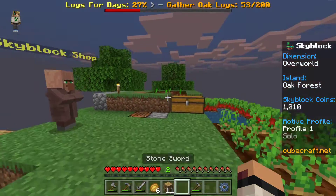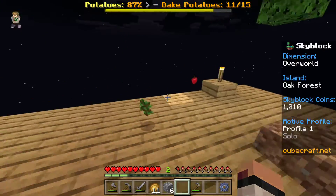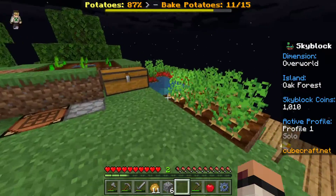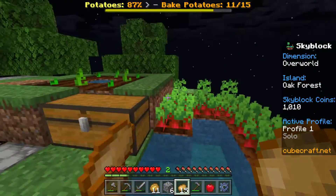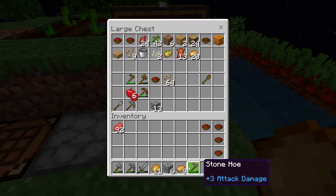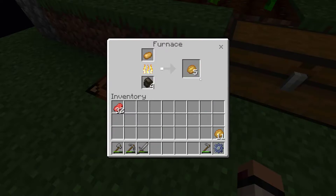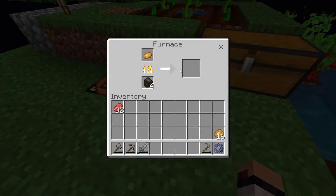So grab that right now while we're here, throw that into our chest for later. We need one more sapling there. Our potatoes and pumpkins — how are we doing? I'm eating the potatoes by the sounds of it. I can actually put our stew away finally. And I've completed the potato mission! The quest has been complete.